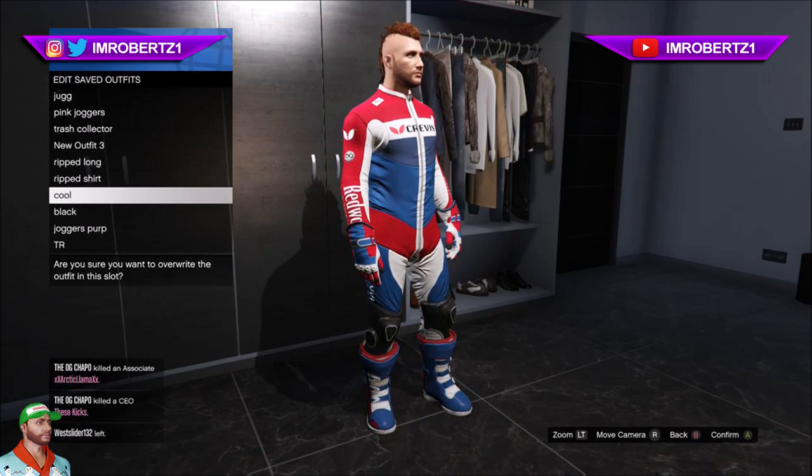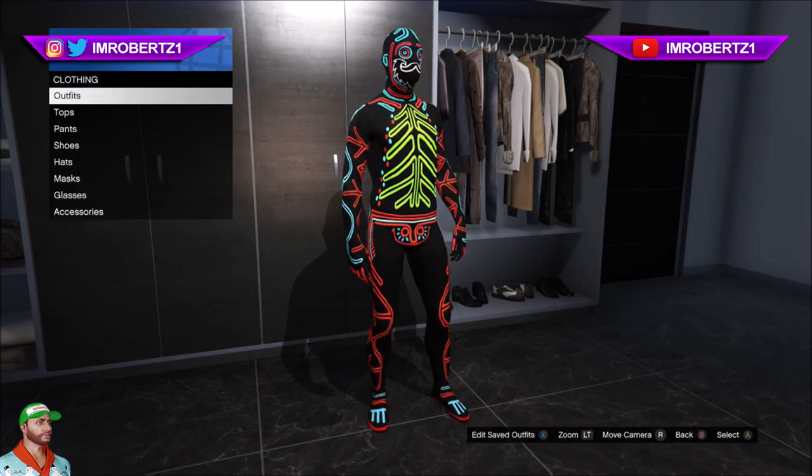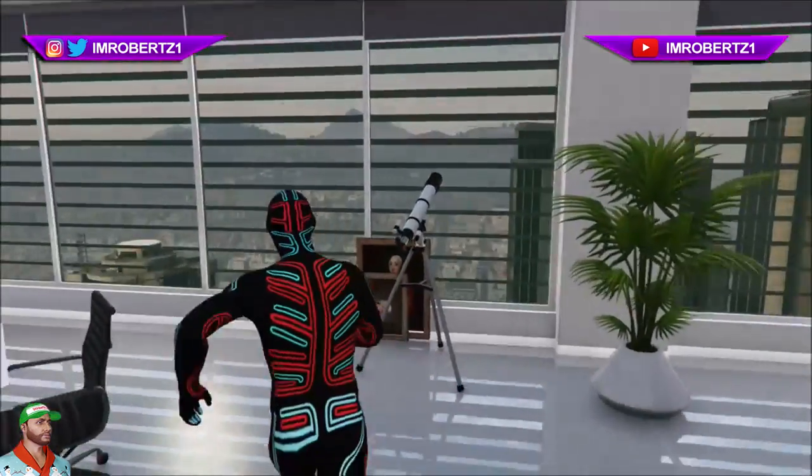The first thing you need to do is pick the biker suit with blue boots — you'll be transferring these boots to the blue jeans. Save the biker suit outfit, then pick any bodysuit.